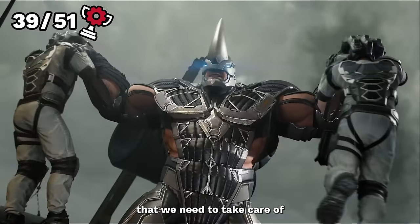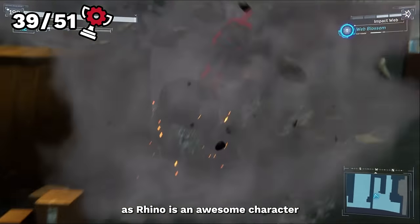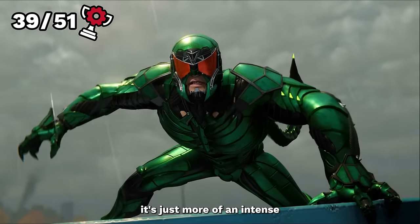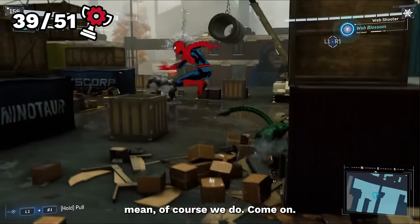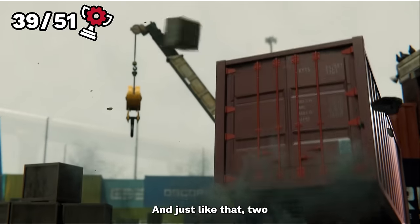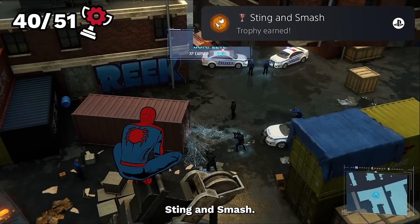The next colossal two to take care of are Rhino and the Scorpion — a much more fun fight in my opinion, as Rhino is an awesome character. Having to use the environment to stun him whilst also dodging Scorpion's long range attacks makes for a more intense and fun fight. Similarly to last time, we do get the better of them. When the bickering couple start to turn on themselves, we give them a wonderfully cramped cage to fight in, and just like that two more of the big bads are down. Thanks to taking them both out, we of course get our next trophy — Sting and Smash.